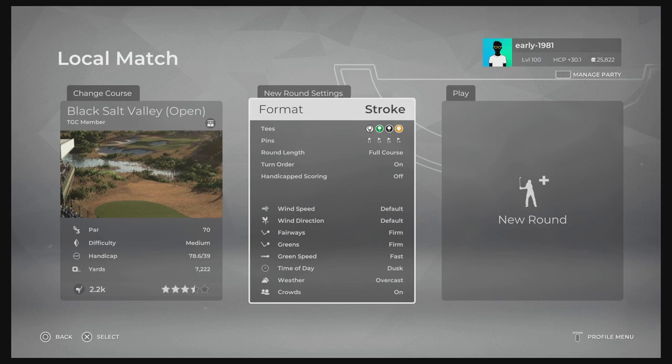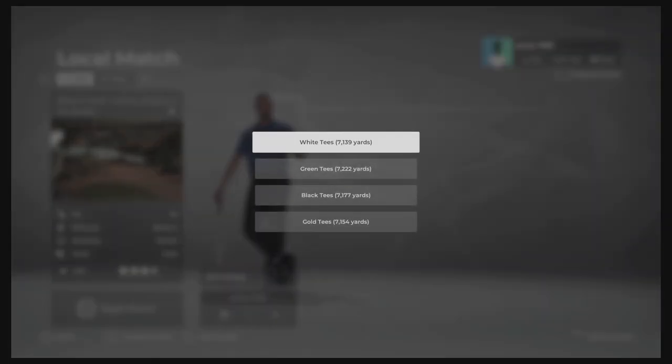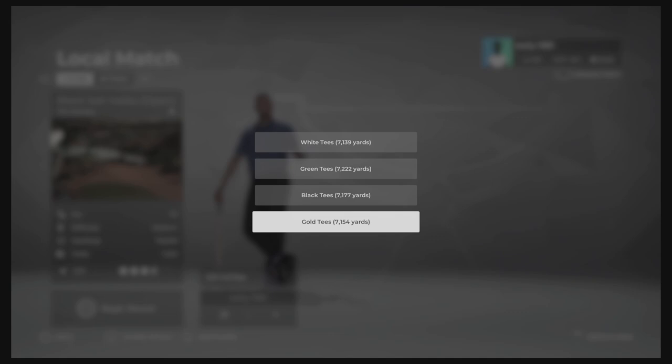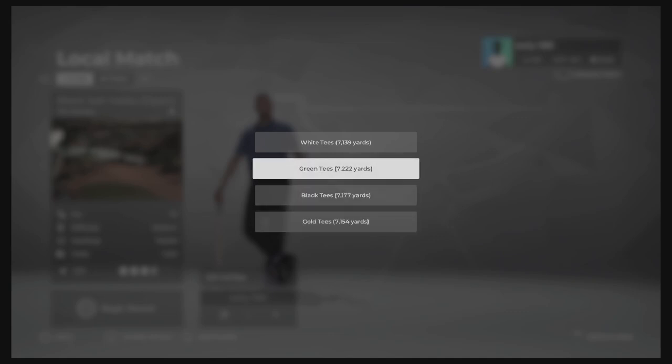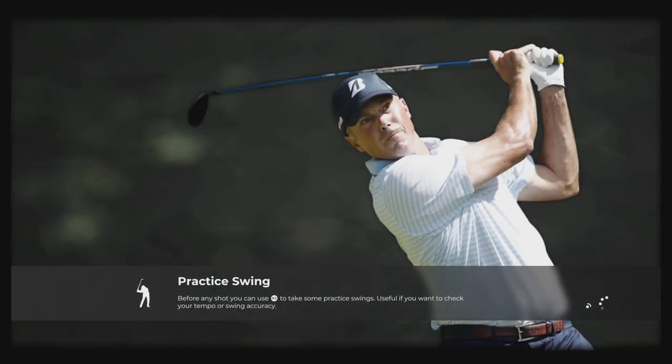Let's check out the course conditions. As always, we're leaving everything at default. Fairways are firm, greens are firm and fast. Time of day is dusk. We do have 40 options. We will be playing from the blacks. Green tees are going to be the longest, playing 7,222 yards, and as always pin set number one. The yardage is not being in a corresponding order, which is quite weird — don't think I've ever seen that before.